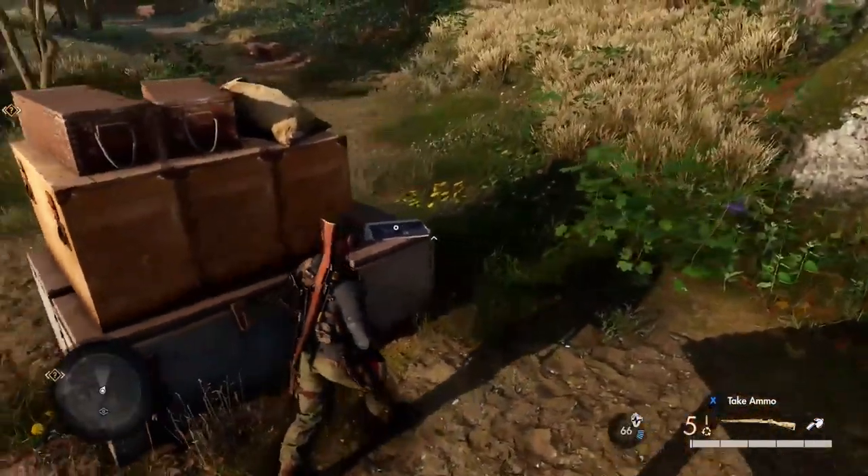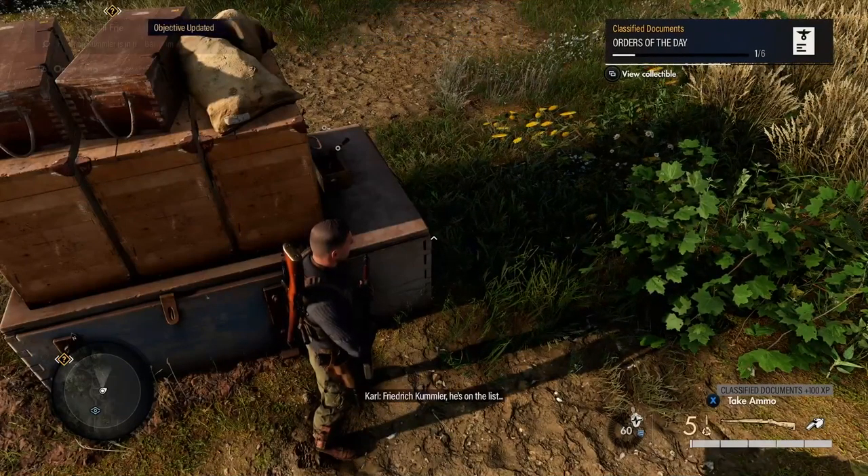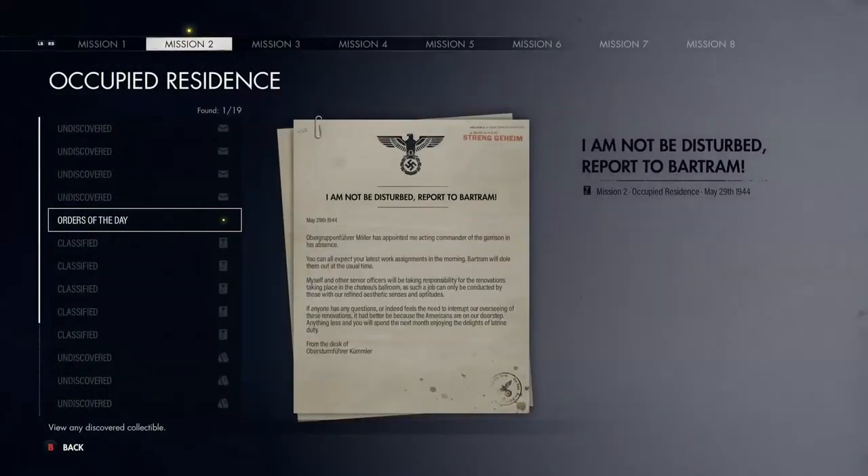The first classified document is 'Orders of the Day.' You can get this a bit later on in the mission, but I'll show you that point when I get there. That's the first one - Orders of the Day.